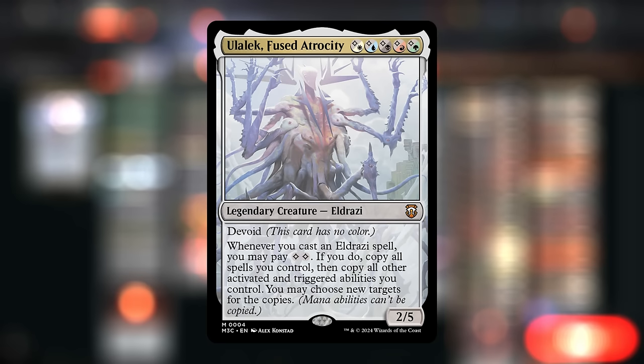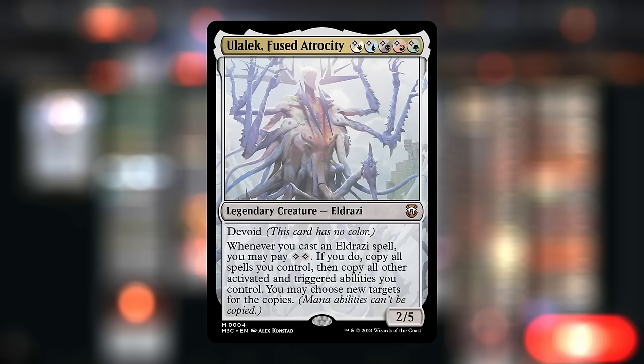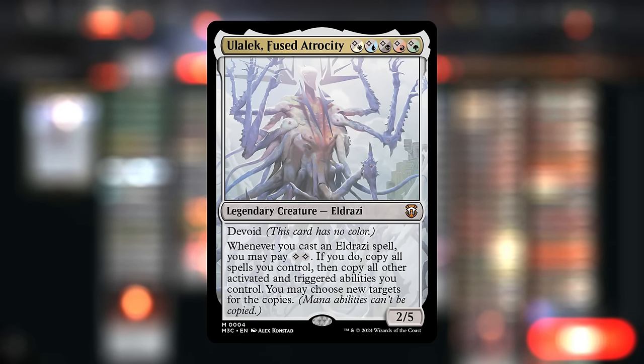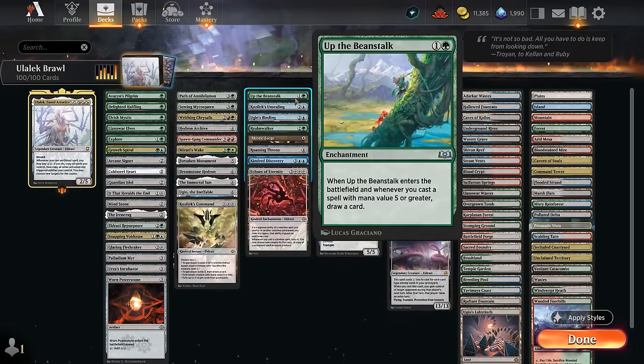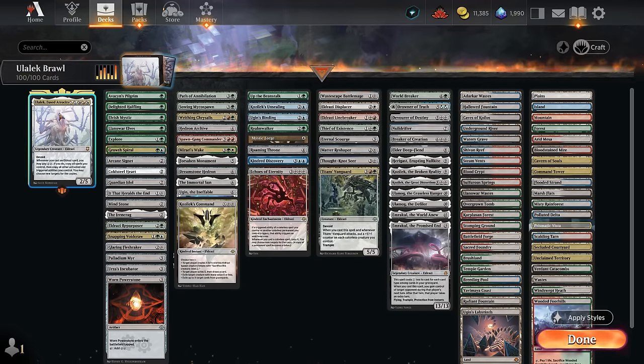It doesn't have to be a creature spell since there are some non-creature Eldrazi in the deck as well. We can pay double colorless and if we do, copy all spells we control and then copy all other activated and triggered abilities we control as well. That's one way to copy those cast triggers we get from casting some of our powerful Eldrazi, so those will also get copied by Ulalek. There are some other abilities we can copy as well, thinking of cards like Up the Beanstalk which draws a card whenever we cast a spell with mana value five or greater.